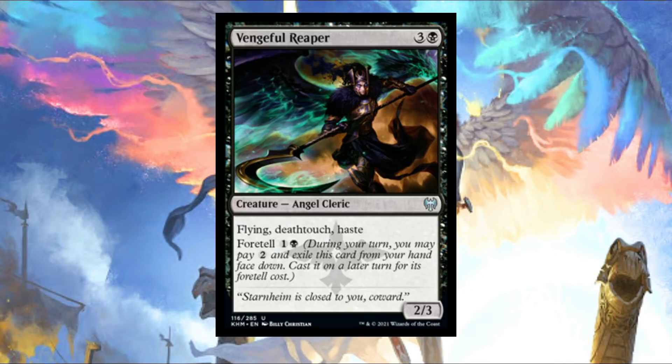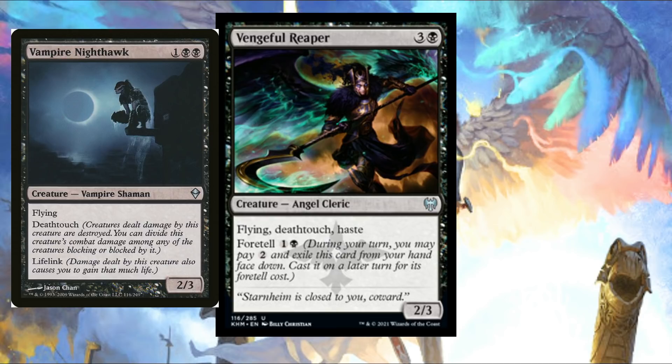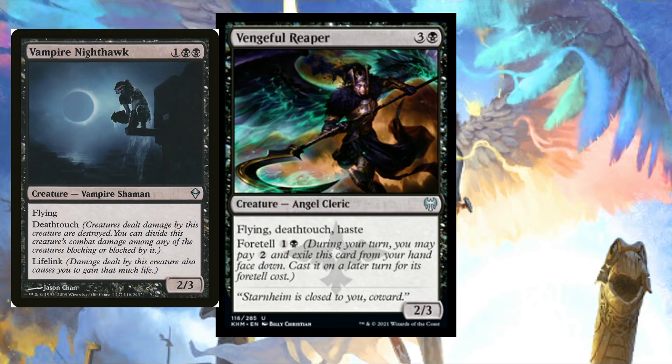We also saw Vengeful Reaper today. Four mana — but not really — for a 2/3 Angel Cleric with Flying, Deathtouch, and Haste. It has Foretell for one and a black. It's like a Vampire Nighthawk but much more aggressive: sheds the lifelink, gains haste instead. That's really cool, especially on a Foretell creature. You Foretell it on turn two, then on turn three you get it down for just two mana. In Limited especially it's a ridiculous card — even if you pay all four mana, it'll take down your opponent's big bomb flyer or just threaten the board. I'm not sure it's destined for much standard play, but in Limited this thing is a nice uncommon.